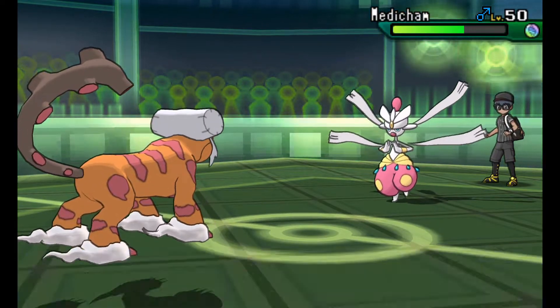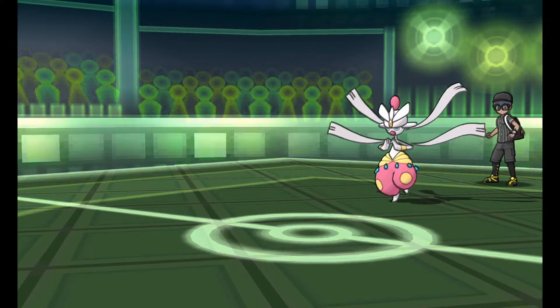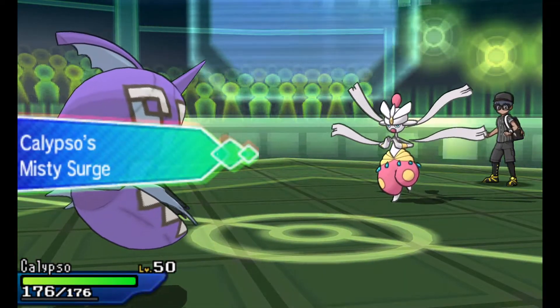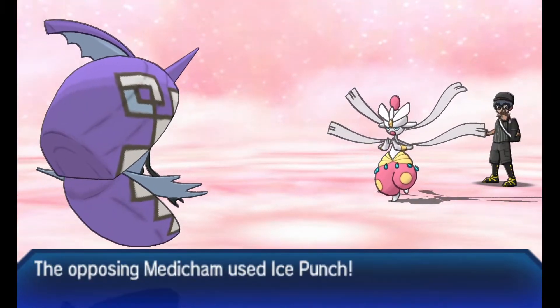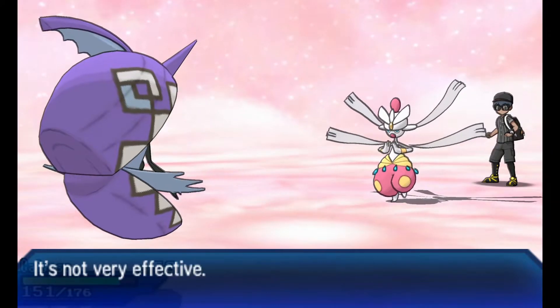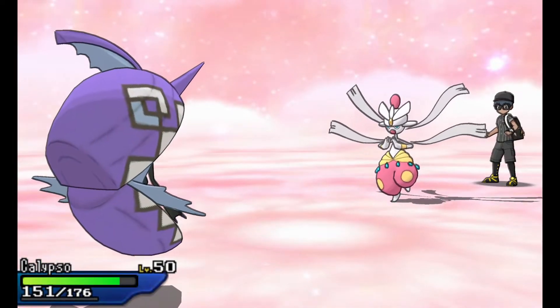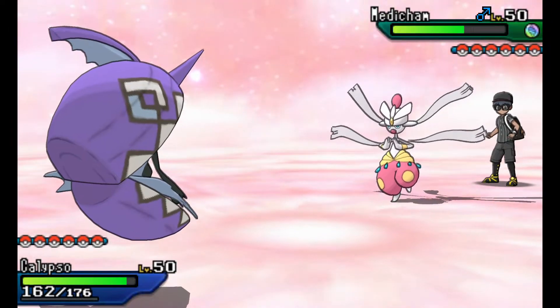I went with Landorus and got the U-Turn off, dealing a very good amount of damage to Mega Medicham. He did not go for the Fake Out — he probably thought I was going to Earthquake or set up Stealth Rock. After the U-Turn, I kind of see Ice Punch coming, so I'm going to bring in Tapu Fini because Tapu Fini isn't going to take a lot of damage from an Ice Punch. That was a very good prediction on my part.